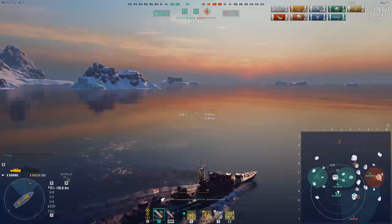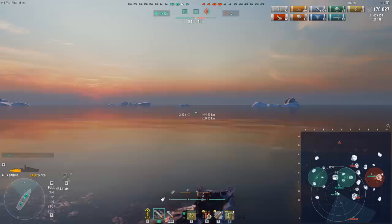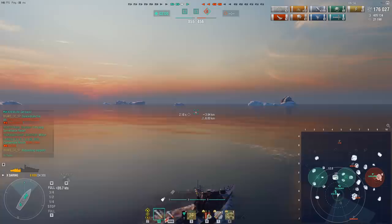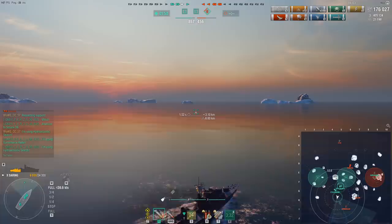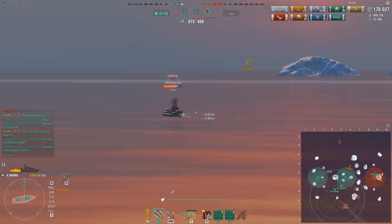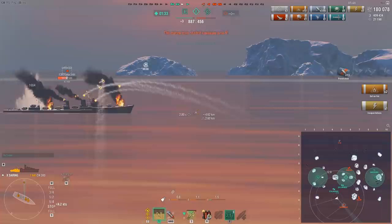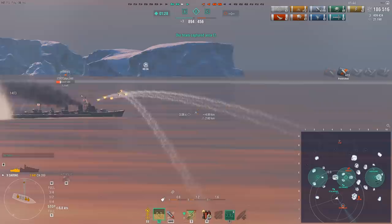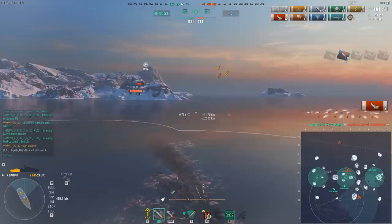I'm keeping an eye on the minimap because I want to know if one of these radar cruisers decides to radar. I request support — one of them says 'Wilco.' He pings the incoming Venezia as well. I pop my hydro and he actually pops his radar in response. This is a really good move from the Des Moines — it gives me plenty of time to pop my smoke and slow down. This Shimakaze is now caught in the Des Moines radar while under fire from me. Loading AP would be good here, but he damage-cons the engine and is angling away, so I stick to HE. I know I'm gonna melt him very quickly — and that's exactly what happens. He gets killed, and thanks to the hydro the torpedoes are spotted a mile away, so there's absolutely no chance of the Shimakaze killing me.